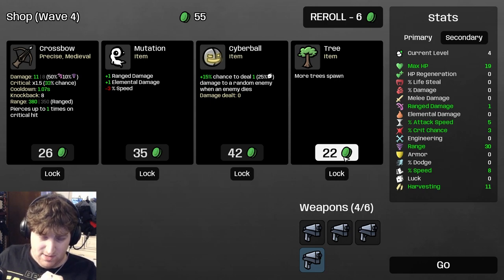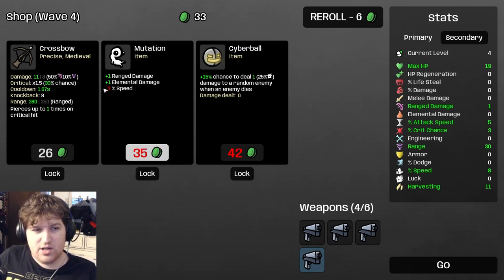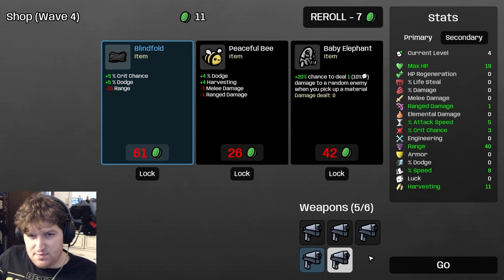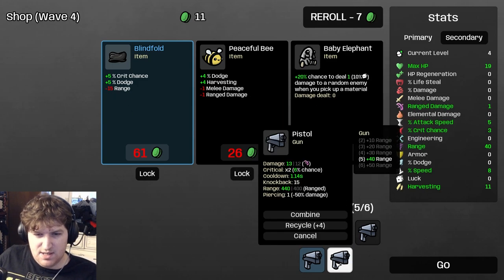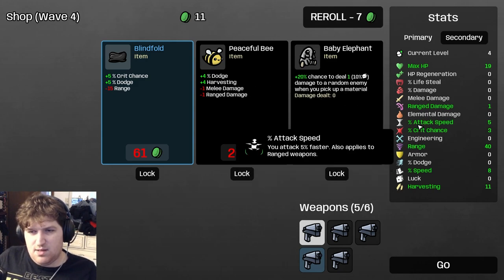You always buy tree — always — no matter what. The only exception is in the first two shops where you lock tree instead of buying it. So we take a tree and we're down to 33 money. Mutation is a trap: if you start taking a bunch of mutations early on you'll have a bunch of negative speed and get run over without doing enough damage. We roll and found another pistol — if I hadn't upgraded that pistol to show the rarity mechanic, we'd have six pistols going into wave four, which is perfect. Blindfold is very good here since we have a ton of range from our pistols — we can dump a little range.